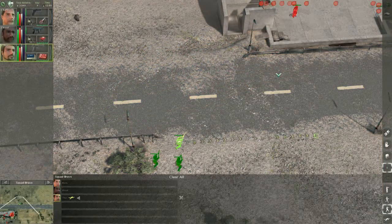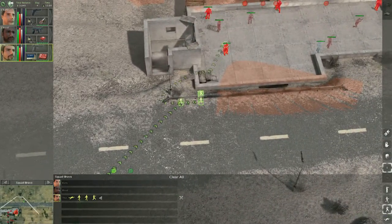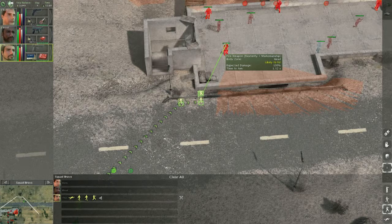By pressing the spacebar, you can enter the plan-and-go mode, which will not only change the game's look but also pause it. If you place your orders and press the spacebar again, you will see your mercs carrying out the orders they were given.